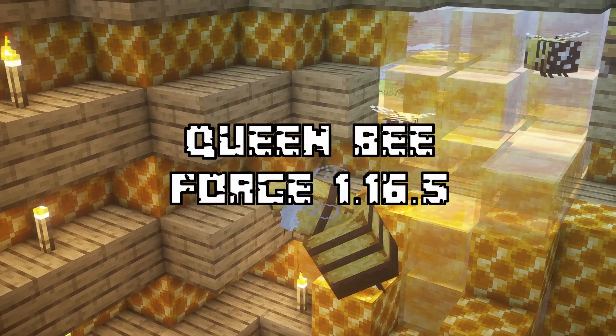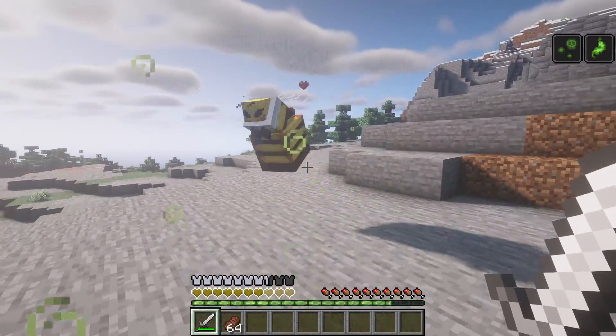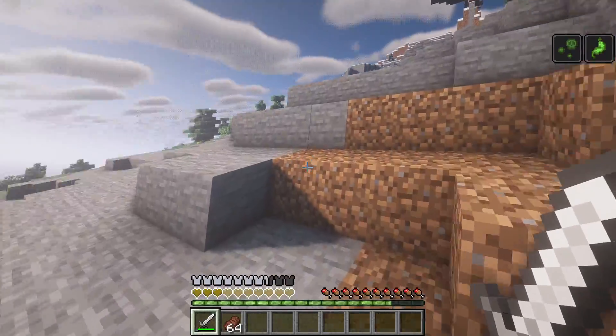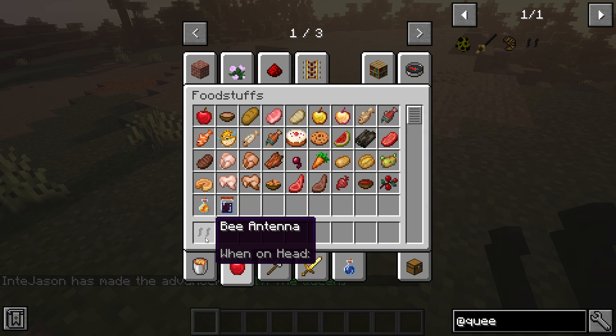The first mod that we have is Queen Bee. This mod adds in a Queen Bee mob in the form of a mini boss. Be careful if you decide to engage in combat with the Queen Bee — it has a whopping 100 HP and can inflict poison on you. When defeated, the Queen Bee will drop its bee antenna, which will make all bees never get angry with the player. Very handy for beekeeping.